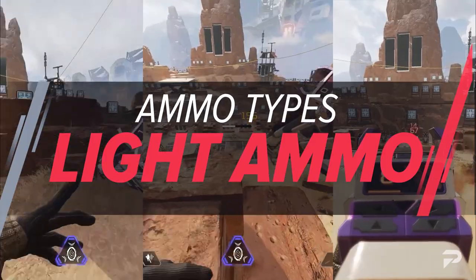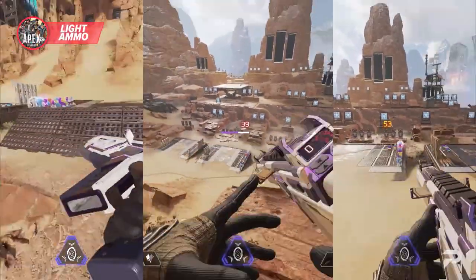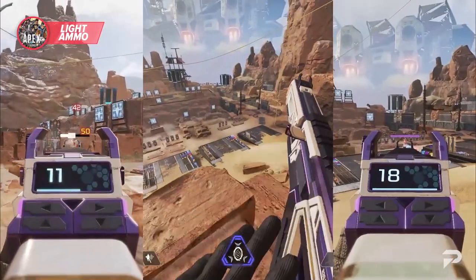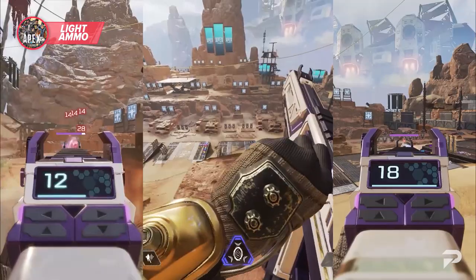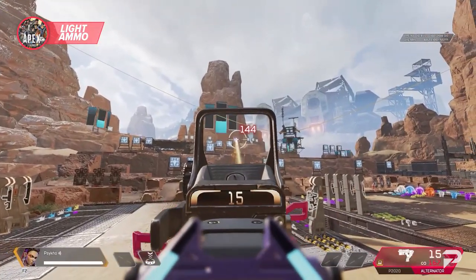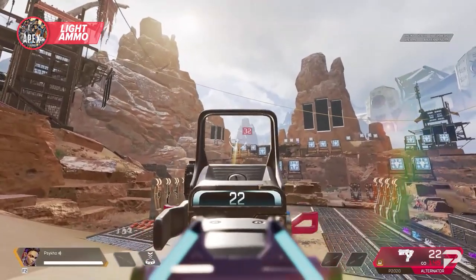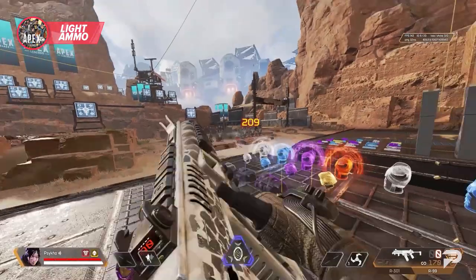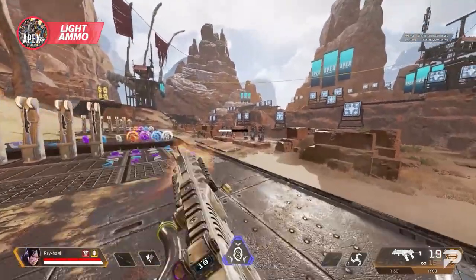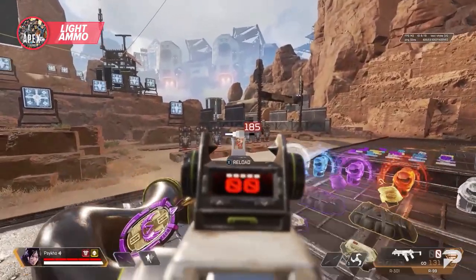Starting off, we have light ammo. This ammo type has high bullet velocity and very little drop in most situations — the bullet drop doesn't really start to affect these weapons too much until very long ranges. At close and medium range, you shouldn't have to worry about leading your target too much. Light weapons do the least amount of damage per shot, but they have high fire rates to make up for it, aside from the P2020.